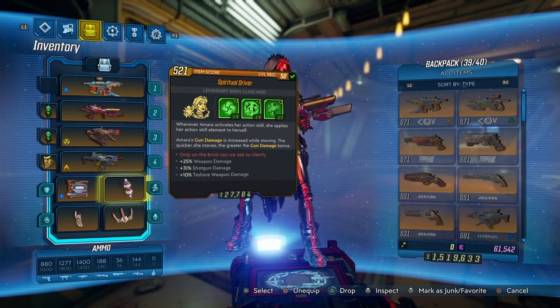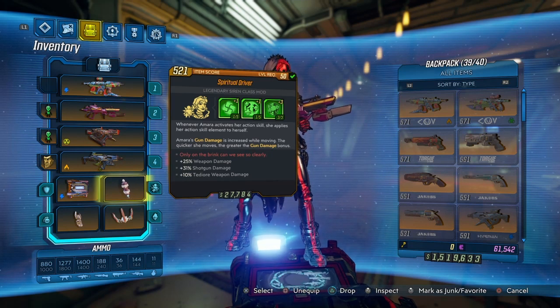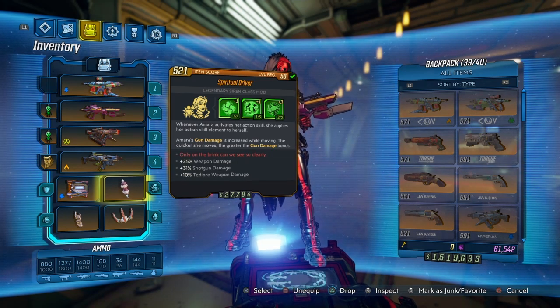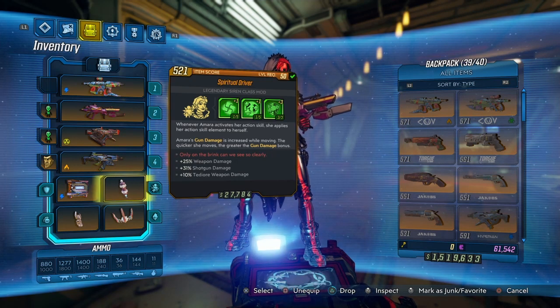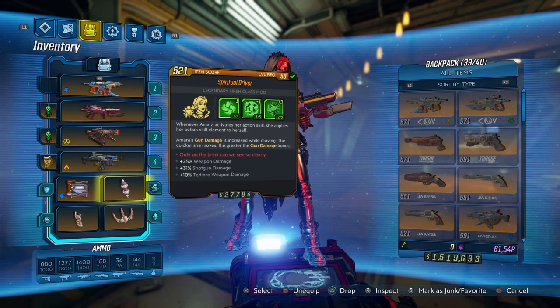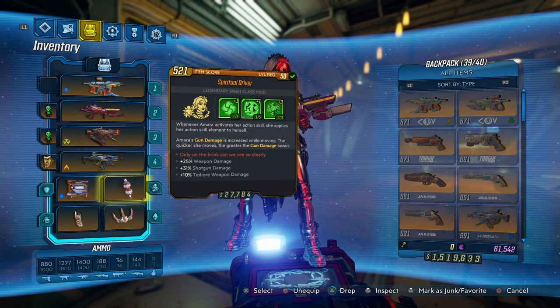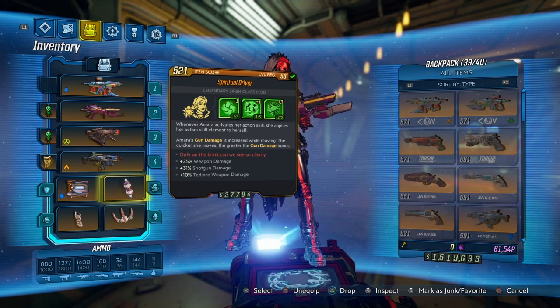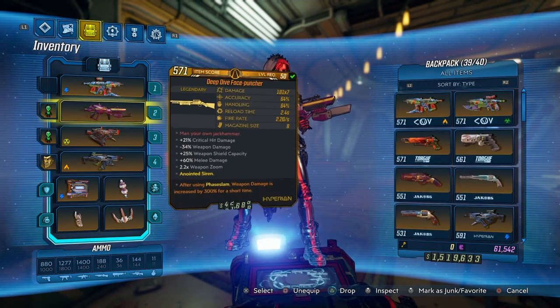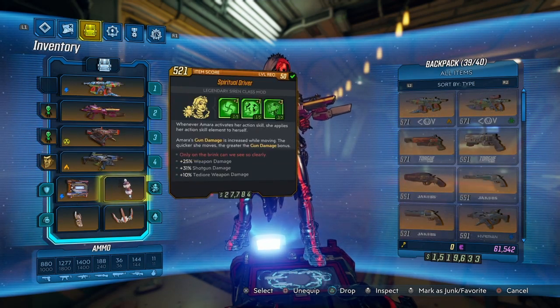Next, I'm using the Spiritual Driver — I love using it for movement speed, getting around quick. You could also use the Dragon, which is very good for Melee Amara because when you kill an enemy with melee you get your augment back. I also like the Golden Rule for action skill cooldown rate to get that bonus 300%. You could use Face Grasp if you want — that's really good for Spiritual Driver. But again, use what you want.